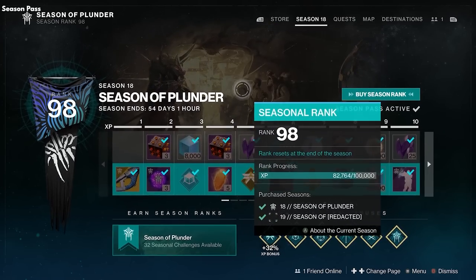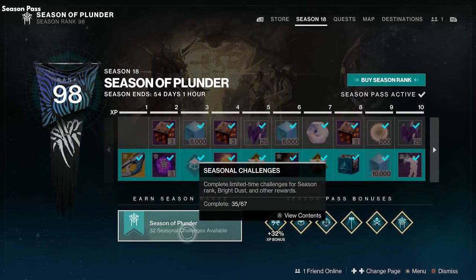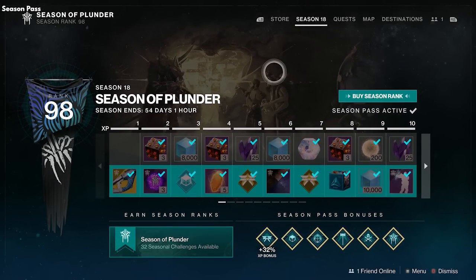Destiny 2 has a battle pass with a free-to-play track and a premium one you can pay for. You level up the battle pass by playing, earning XP, and completing seasonal challenges found in your director. Battle passes award materials, armor, ornaments, emotes, and so on — cool cosmetics, plus exotic weapons on top of that.